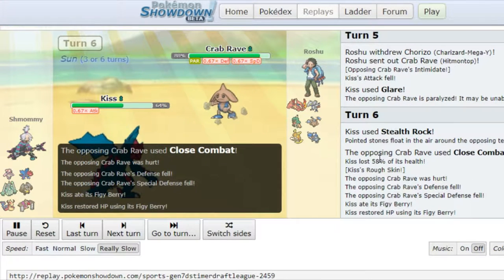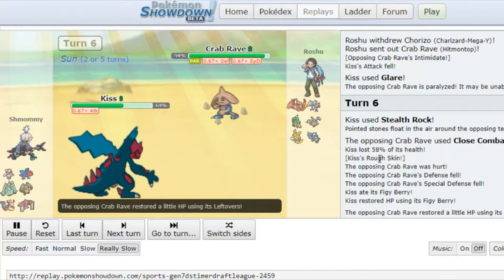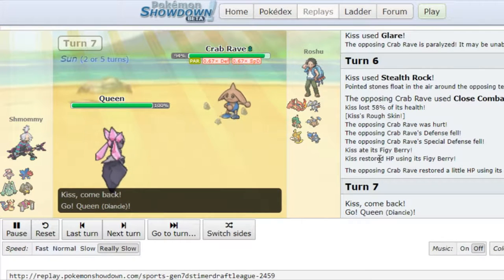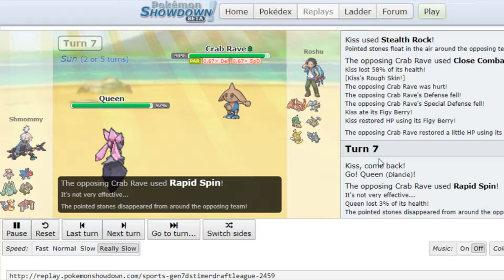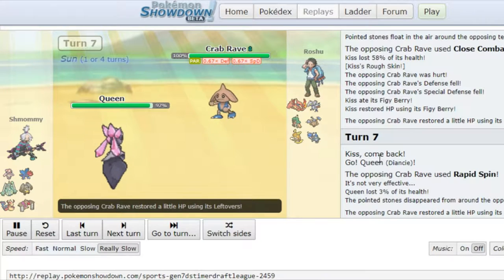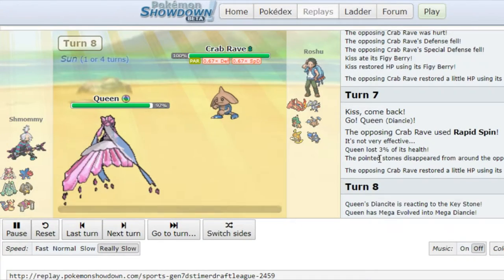He goes for Close Combat. As you see, it did quite a lot — I'm quite SpeDef. I didn't want to risk taking another Close Combat from this thing, so I'm switching into my Yancy for neutral damage and hoping for him to get paralyzed. He goes for the Rapid Spin though, which is great — also one of the options that could have happened. But I have my Yancy now in, which is able to just fire off a strong Moonblast and do anything that comes in, really.